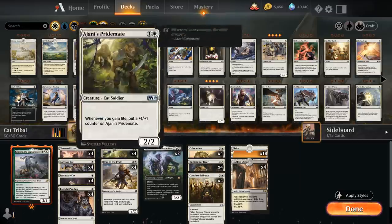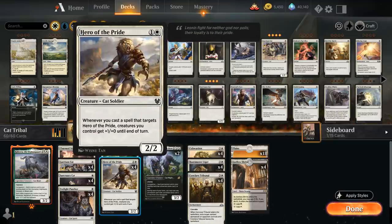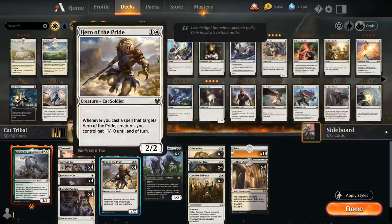Moving up the curve at two mana we've got the full playset of Jani's Pride Mate. We don't have a ton of lifegain synergies, but even just a two mana 2/2 that occasionally picks up a plus one plus one counter is good enough. Then we've got Hero of the Pride as a two mana 2/2 cat soldier — whenever we cast a spell that targets the hero, creatures we control get plus one plus one until end of turn. Importantly, mutate will also trigger Hero of the Pride, so if we mutate one of the eight mutate creatures onto the hero it will still trigger the ability.